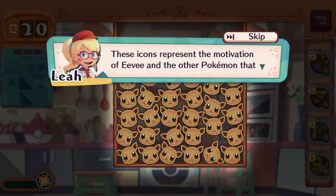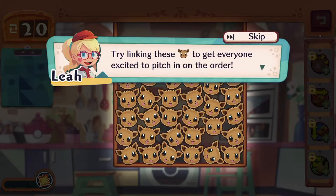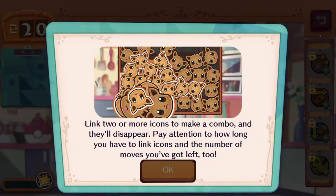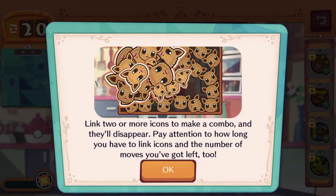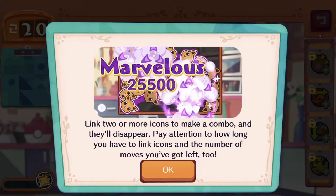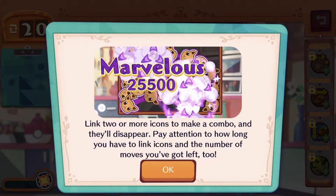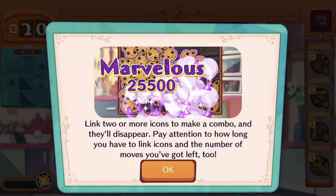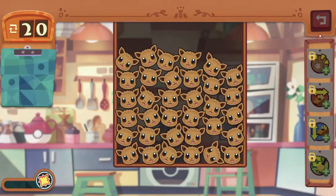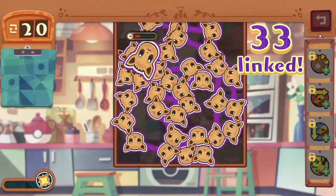These icons represent the motivation of Eevee and the other Pokemon that will be helping you out. Try linking these Eevee icons to get everyone excited to pitch in on the order. So basically this game — if you guys watch the Japanese trailer for Pokemon Cafe Mix — they use the term 'Guru Guru.' If you guys are familiar with Japanese, Guru Guru is basically the rotational action. That's basically Pokemon Cafe Mix — you just swirl your finger around and collect as many icons as possible together.